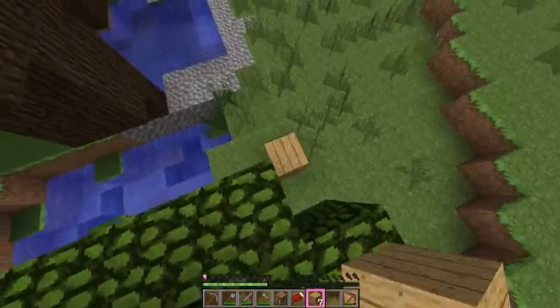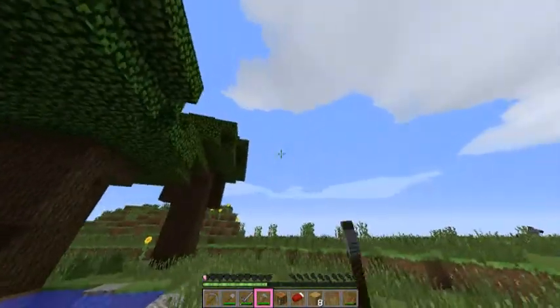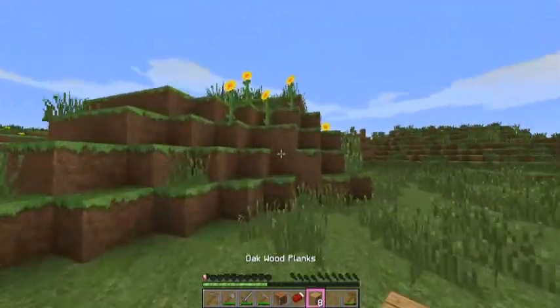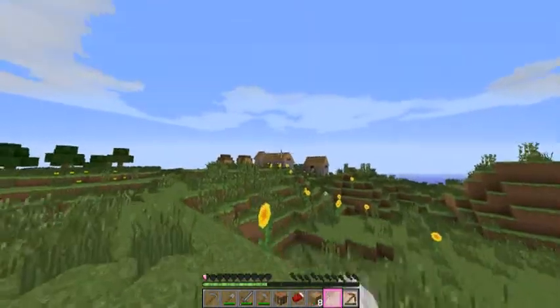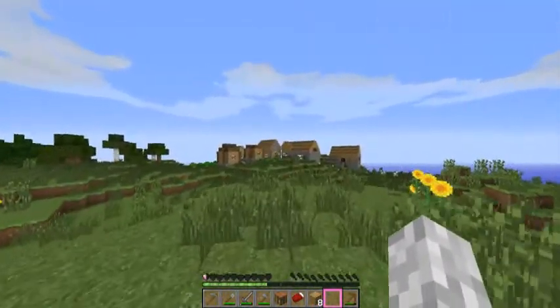Let's go back into the plains and see what we can find — we're gonna go off that way where we saw the hill. Let's get up here and see what we can see. Oh, there's actually a village over here! We'll come check this out — this will be good for food and whatnot.